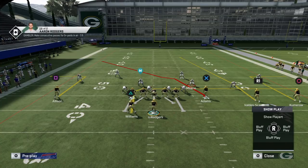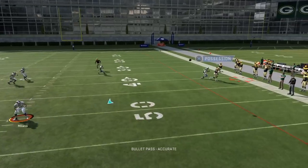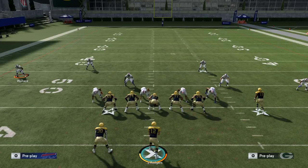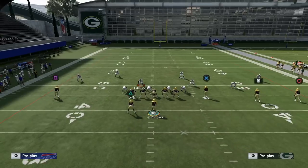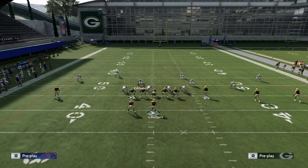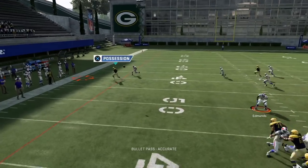With a good corner like White, he'll break on the out route and make a play on the ball. But with a lesser corner like Wallace, things change — and of course, if you swap the cornerbacks the same outcomes apply. So the out route on the weak side can be really annoying, especially on third down.